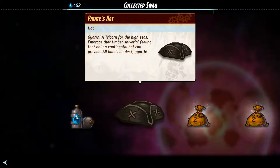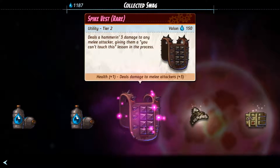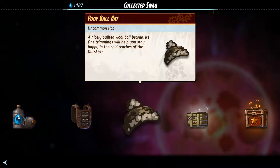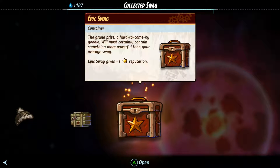Embrace that timber shivering feeling that only a continental hat can provide. All hands on deck! More rewards coming in — ooh, this one's purple. Ooh, Spike Vest! Deals a hammer and three damage to any melee attacker, giving them a 'you can't touch this' lesson in the process. Cool. A poof ball hat. A nicely quilled hat. Wool ball beanie — fine trimming, so it'll help you stay happy in the cold reaches of the outskirts. Gat's Wears, which doesn't look like I can open. And the epic swag, which gives me some reputation.